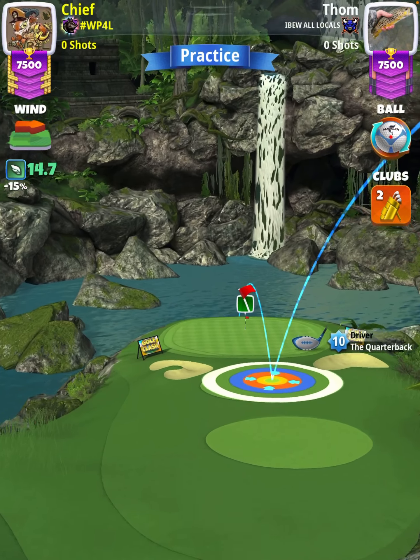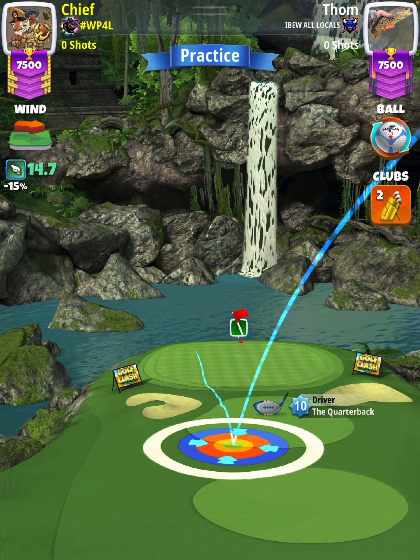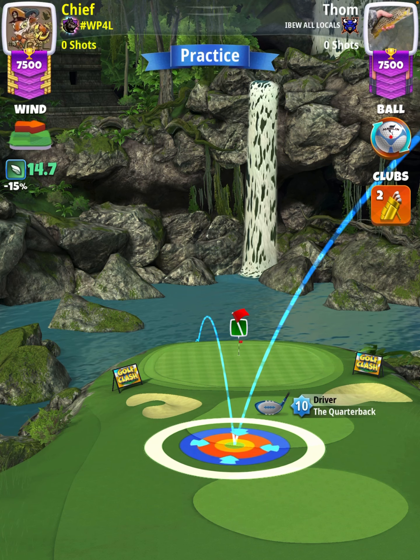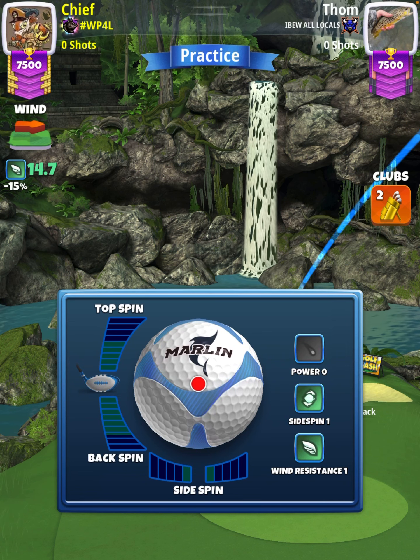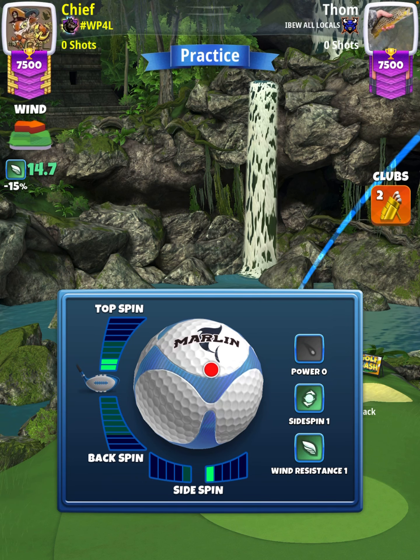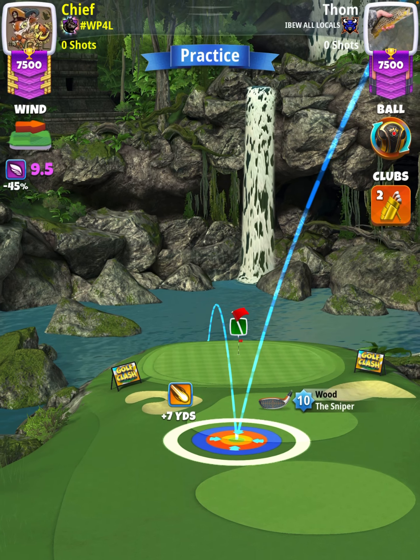We're going to set up at the min line with our bullseye at the very edge of the fairway. Then we're going to apply two topspin with one rightspin and swap over to our Kingslayer ball. When we swap to our Kingslayer ball, it's going to automatically put us in sniper range, which is the club that we're going to be using.